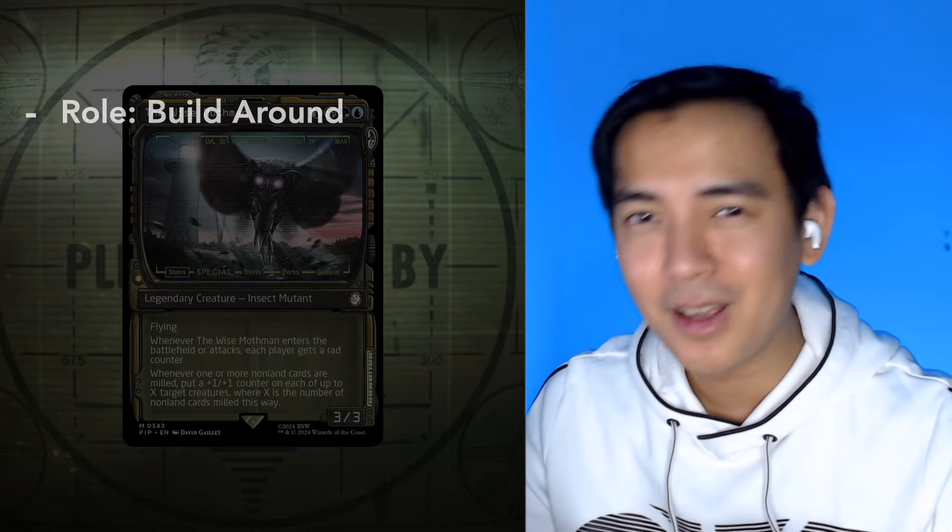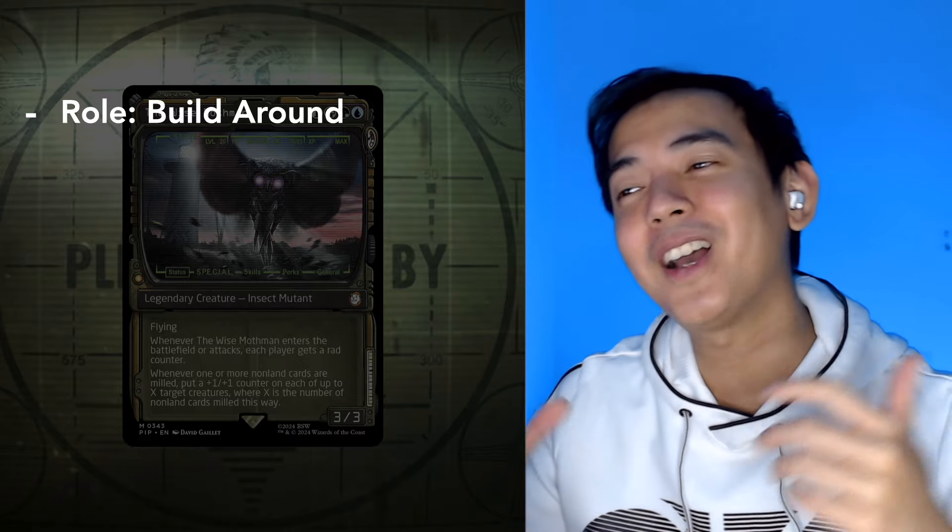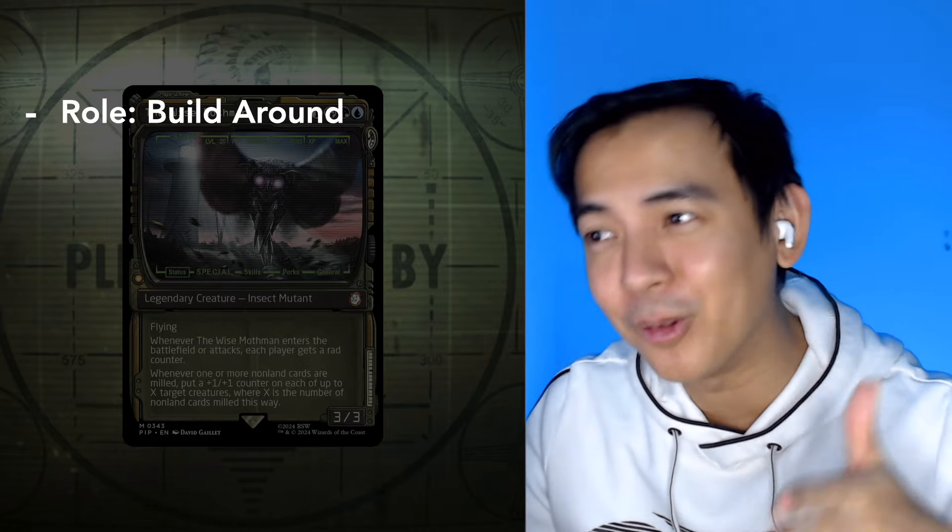I know that the Mothman is the face commander of the pre-con, but what role does he really fulfill? I think the most satisfying way to play him would be to use him as a build-around, meaning he's really going to be sitting at the center of pretty much everything our deck is trying to do. He's also got one of the unique mechanics featured in the Fallout set — rad counters — so I think it'll be a huge miss if we don't leverage that.